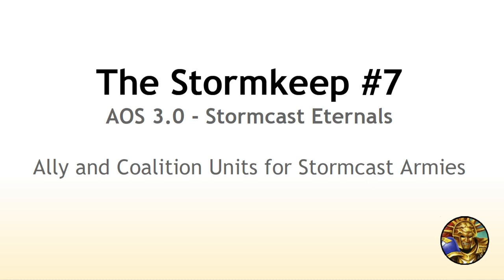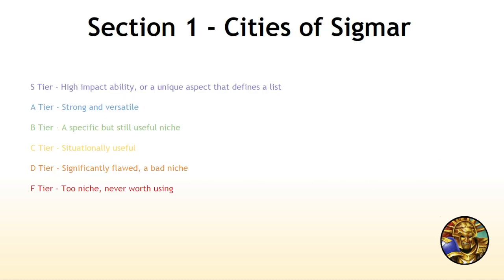Today we're going to be talking about ally and coalition units for Stormcast. These are not going to be discussions about how good these units are in their own faction. The discussion is purely about how useful these units are in a Stormcast Eternals army, and no other consideration is being made besides that factor. We're going to be using the exact same ranking system that we used when evaluating the Battletome. S tier units are really, really strong — they have a high impact ability or a unique aspect that can completely define the list. That scales down in terms of strength and versatility all the way down to D tier, which is where they are just usually over-costed or just really bad. And F tier means they'll never be worth using — you won't see any F tiers in this list.